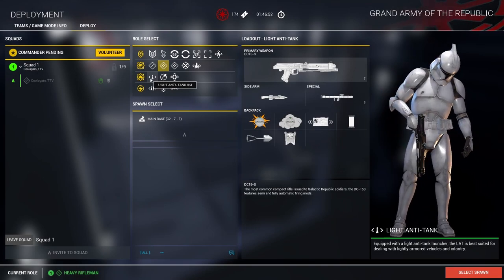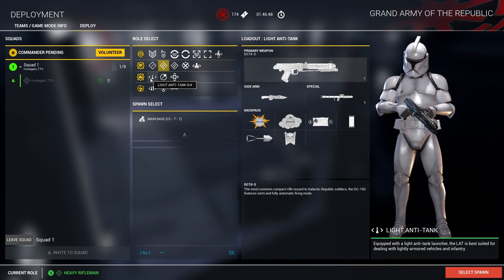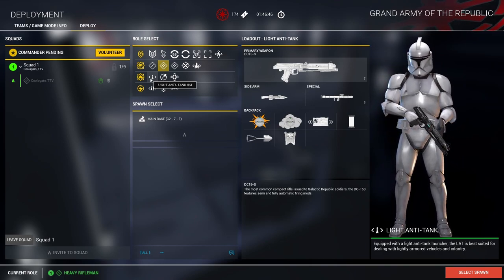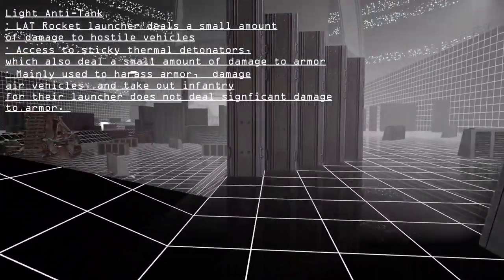Moving on to the fire support roles, we have the light anti-tank. The light anti-tank has a standard loadout but is also equipped with a rocket launcher. This rocket launcher deals a small amount of damage to armor.